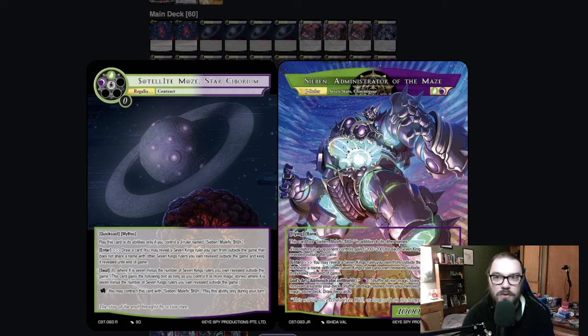The Regalia has a God's Art to shuffle all non-magic stone cards from your removed area back into your deck, and then you draw two cards. This is essentially everything that Tree wanted to do in older formats — it just kind of prints it onto one card. With the fact that your deck is essentially your life, you can shuffle all of that back into your deck and you're good to go. So Zeebin is a really helpful J-Ruler package, and the contract is really helpful as well.